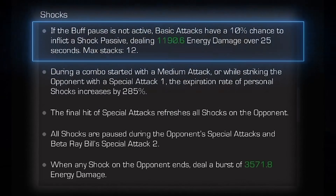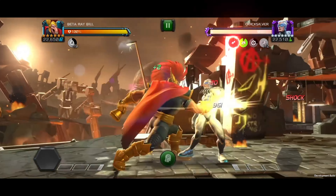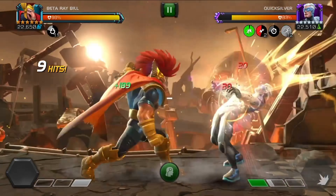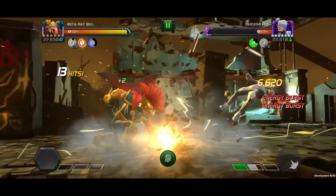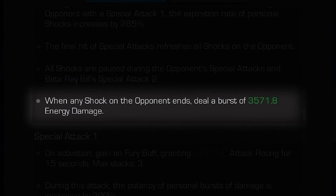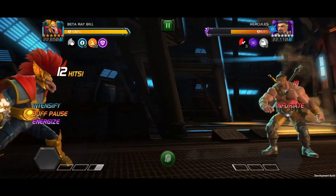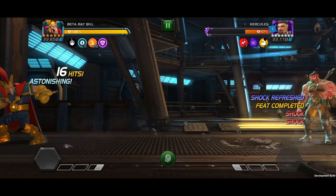If this buff pause is not active, his basic attacks have a 10% chance to inflict a shock passive over 25 seconds, maxing out at 12 stacks. Starting a combo with a medium attack or while striking with a special 1 speeds up the expiration rate by 285%. When any shock on the opponent ends, he deals a burst of energy damage. All shocks are paused during the opponent's special attacks and during Beta Ray Bill's special 2. The final hit of his special attacks refreshes all shocks on the opponent.